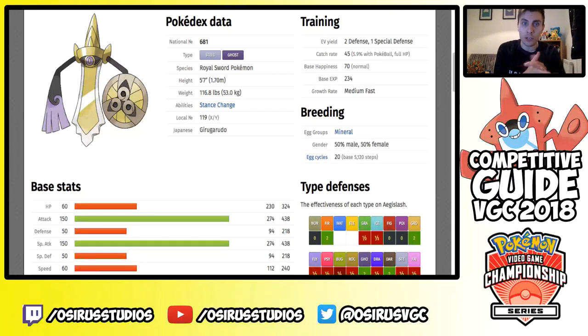Aegislash is a Steel/Ghost type Pokémon — a very unique typing, I think the only one of its kind in the whole Pokémon world. It has two forms via its ability Stance Change: when you're attacking it changes from Shield Form into Blade Form, and its stats all swap around. In Blade Form it has 60 HP, 150 Attack, 50 Defense, 150 Special Attack, 50 Special Defense, and 60 Speed — everything isn't great except those two attack stats, which are just phenomenal. 150 in both is ridiculous.